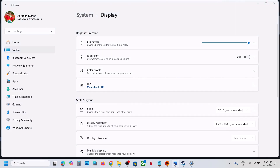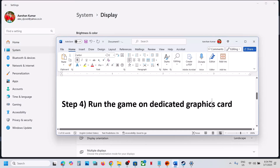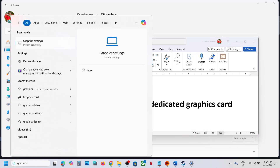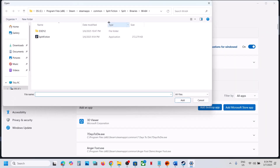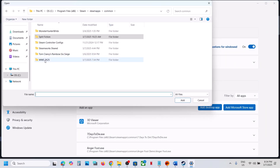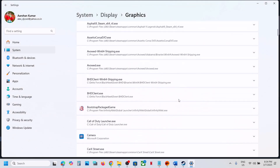The next step is to run the game on the dedicated graphics card. For this, type Graphics Settings in the Windows search box, click on Graphics Settings, then click on Add Desktop App. Go to the game installation folder, open the game folder, and select the game EXE file, then click Add.